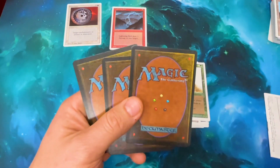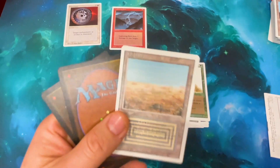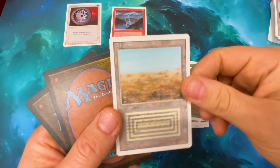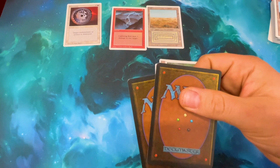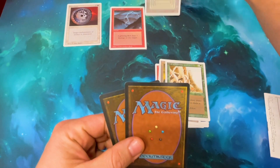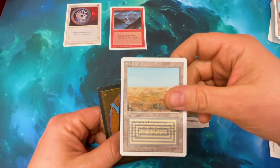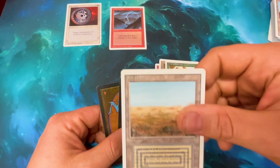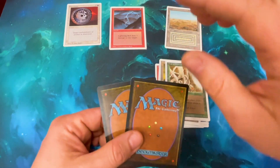These are indeed our rares, or at least two of them are. Come on, Plateau! Oh! Oh! We did it - this isn't the Plateau, but we got a Dual Land! Yes! Oh my gosh! I was totally expecting this to be junk - you go into it and you're like, don't get your hopes up. I cannot believe that! Scrubland! Really pretty beautiful, too. The centering's a little right heavy, but it looks gorgeous! I'll get it in a sleeve.